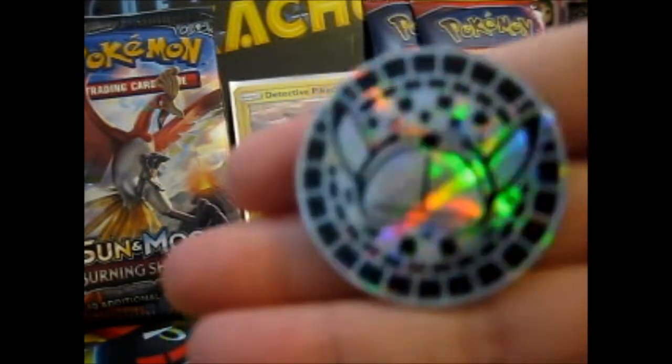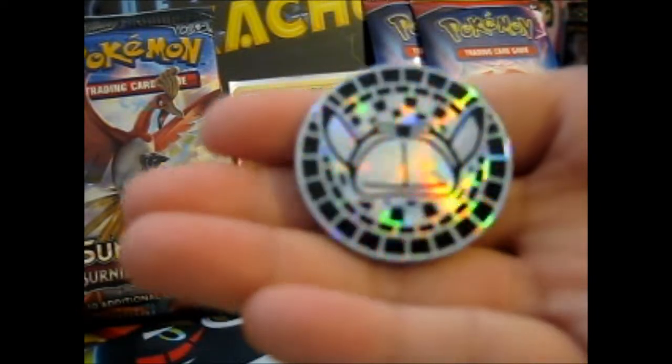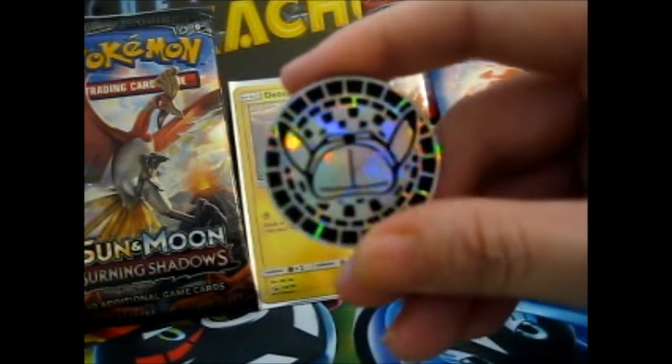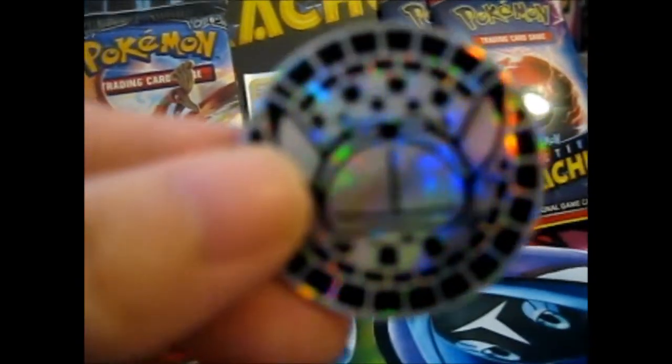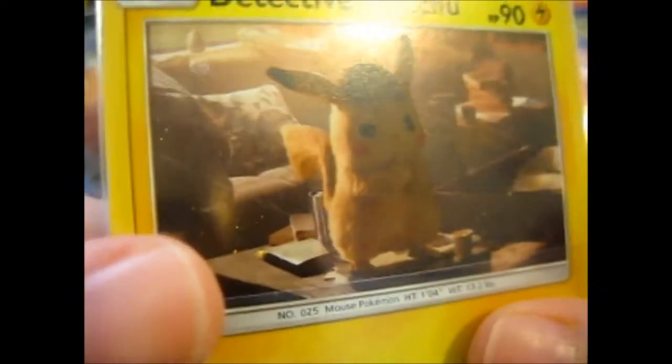It comes with a coin — a very nice checkered effect. I'll open it up. Okay, it comes with a code card. It comes with a coin. The Detective Pikachu promo card. Two Detective Pikachu packs. And the lovely Detective Pikachu four-pocket binder.